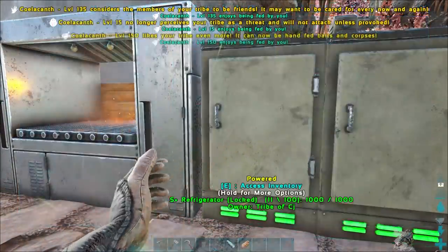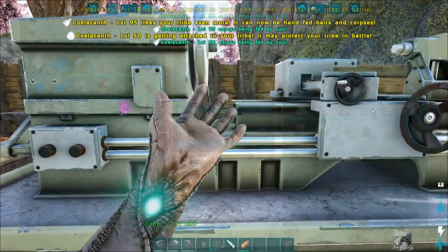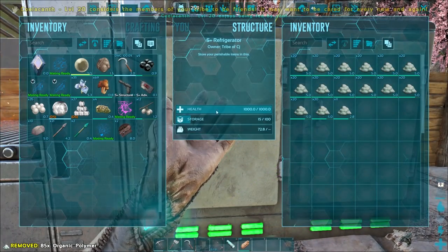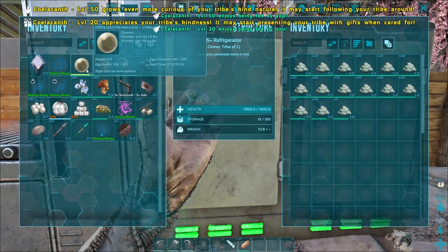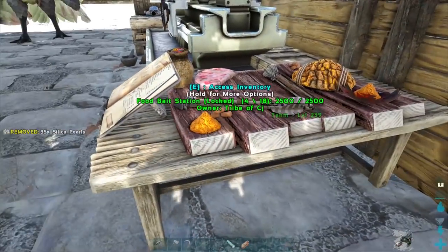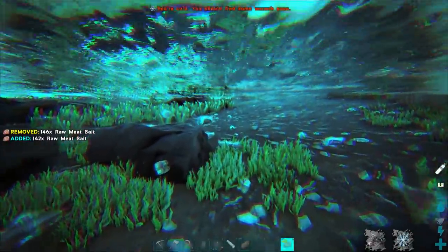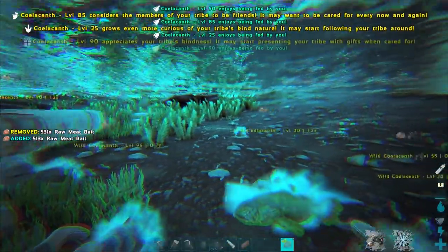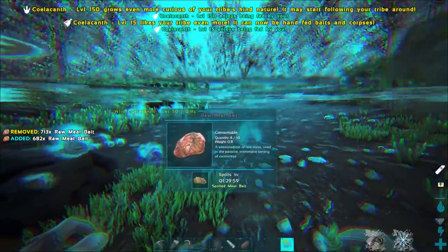Let's get this in the fridge - that'll stop it from spoiling as fast. We've still got this piranha egg, and if we put the nanny in there she'll automatically claim them. I've got rare flowers that I'll need to put somewhere. I think I've got everything we need to make the industrial forge. Let's head out to the desert or even find some crabs or something like that - get some organic polymer because I think that is another heavy requirement of the industrial forge. We can get some levels while we're out there.